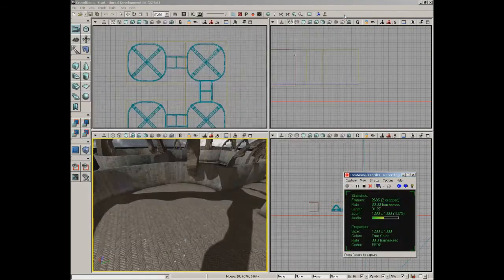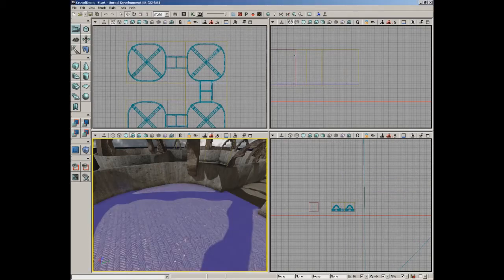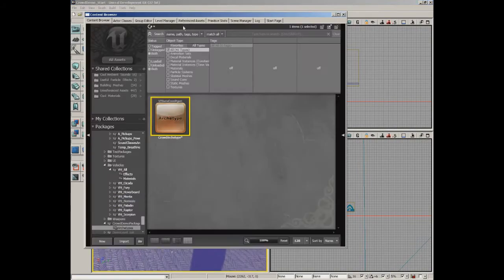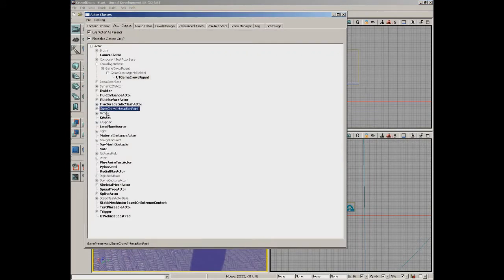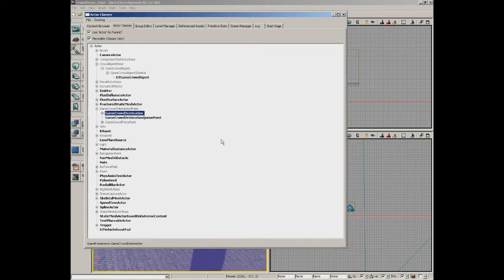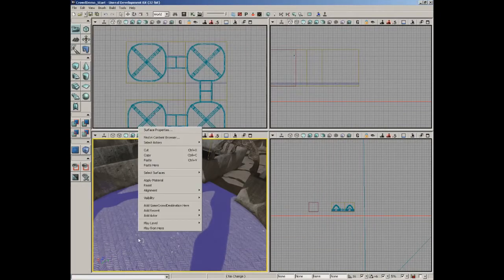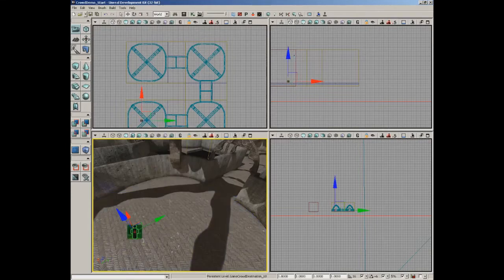With our archetype in place, the next step is to control how crowd agents move through the level. Jump back into the Actor Classes browser and look for Game Crowd Interaction Point - expand that and you'll see Game Crowd Destination. Select that actor, close the browser, then right-click on the floor of your level and choose Add Game Crowd Destination.